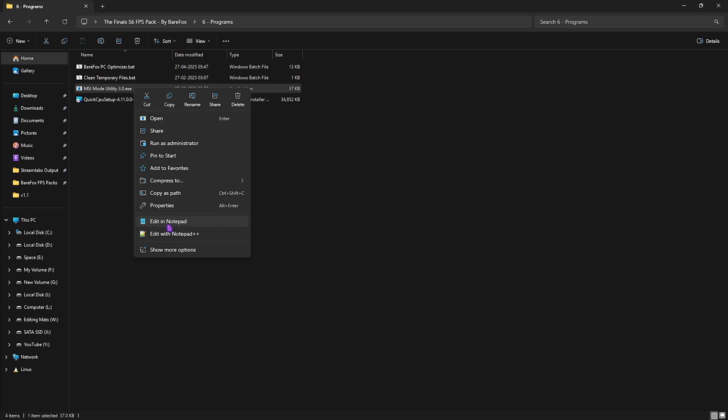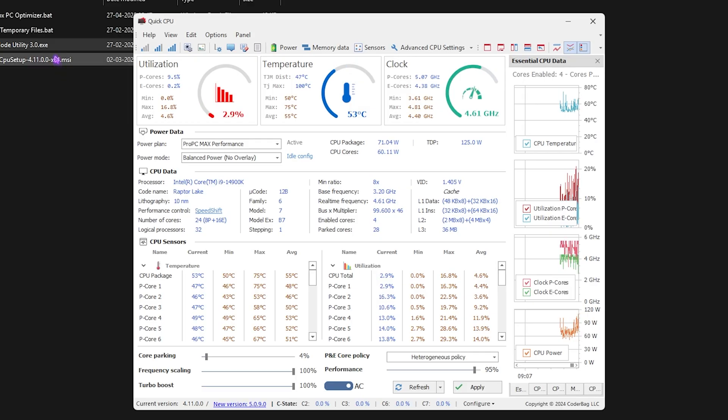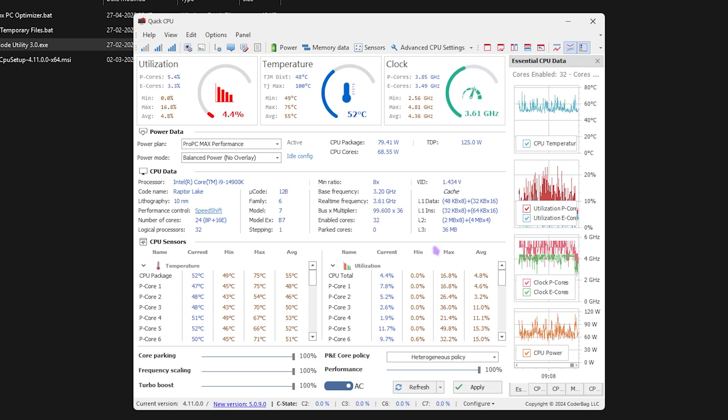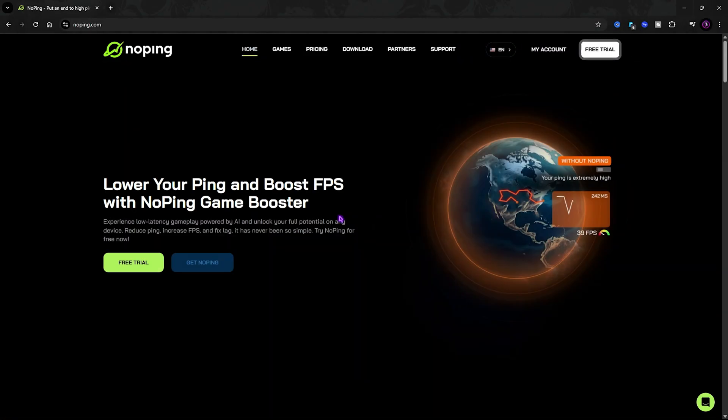Next is MSI Mode Utility 3.0 — run it as administrator, locate your graphics card, click the MSI button next to it, set Interrupt Priority to High, and click Apply. This improves GPU interrupt handling without overclocking. Then open Quick CPU, set your power plan to Ultimate Performance or the highest available, set Power Mode to Maximum Performance, and slide all indexes — Core Parking, Frequency Scaling, Turbo Boost, and Performance — up to 100. Click Apply to disable core parking and drastically improve performance.